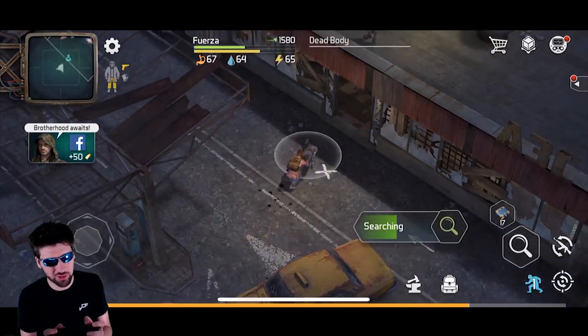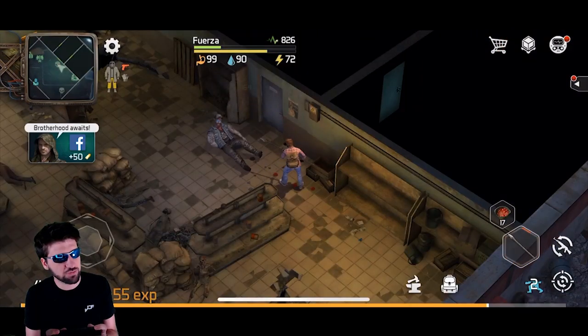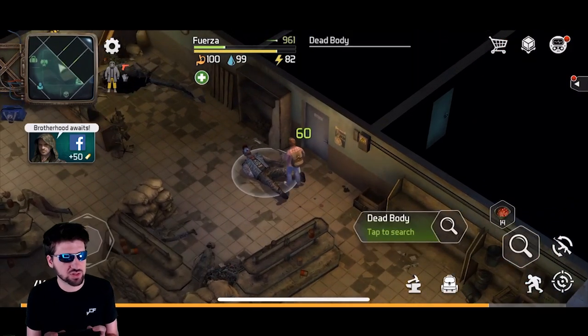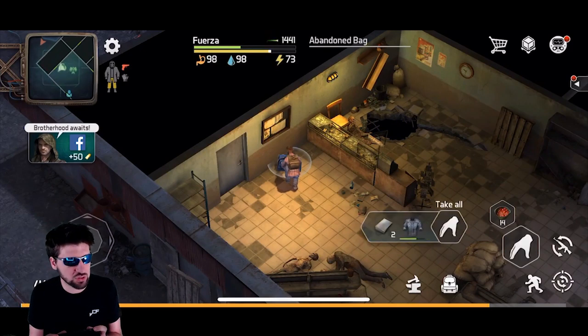These guys in the house hit a little bit harder, but it's nothing you can't handle with your rebar spear. Any type of food item is a great healing source in this case. You don't need a lot of healing, so whatever food items you have in your base, go ahead and just use those.